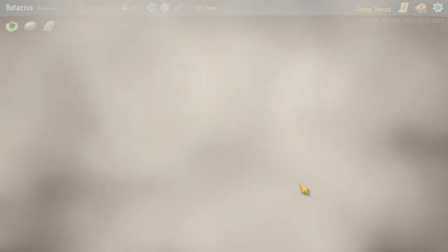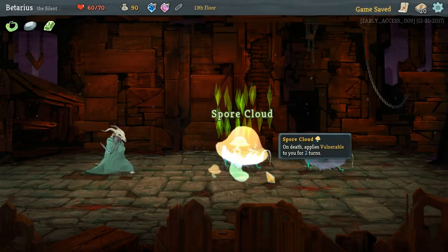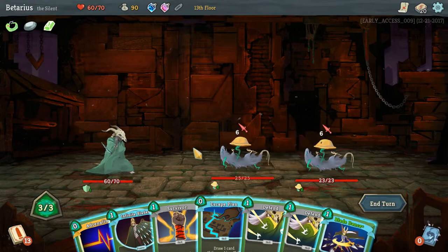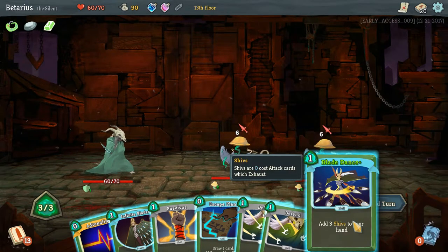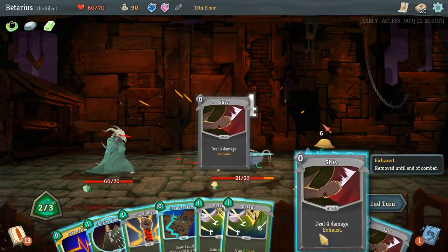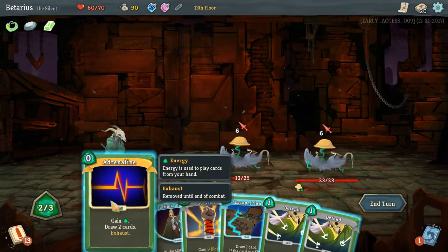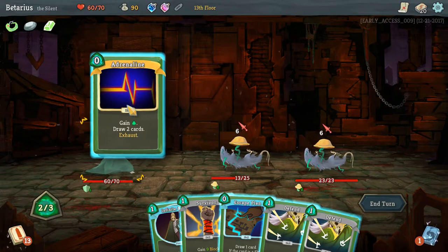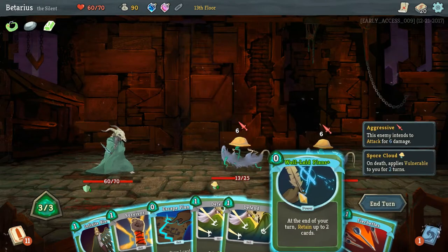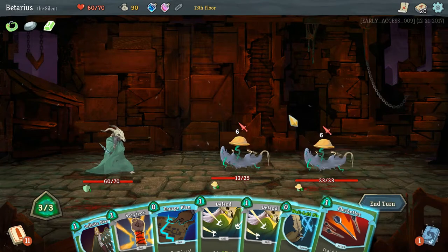I am totally resting — there's not even a question about it. Spore Cloud — it makes me vulnerable, so I gotta be careful. Three Shivs to my hand please — one, two, three, most of the way down. Let's gain an energy and draw two cards. That's a power, skill, skill, skill — so this should deal 16 damage, I believe.